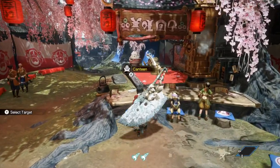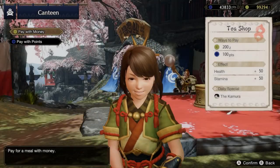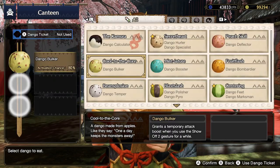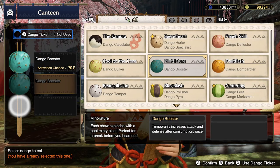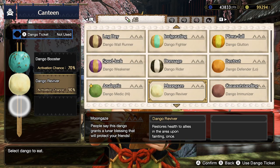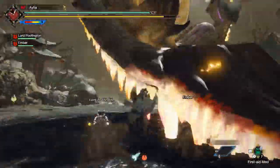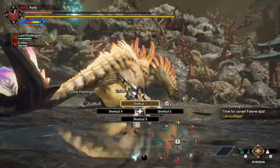In terms of Dango, occasionally you will get a daily choice that offers an extra effect equivalent to Great Luck, which gives you a chance for more quest rewards, but it's incredibly rare and not something you're going to want to rely on. So once you've got those two things going, head to your Nawa and absolutely, completely, utterly destroy her.